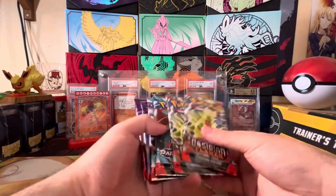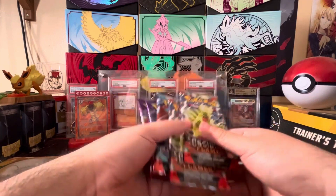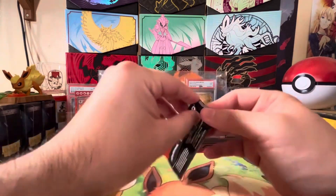We also get six packs: two Obsidian Flames, two Paradox Rift, and two Temporal Forces. Let's break these open and see what's inside.